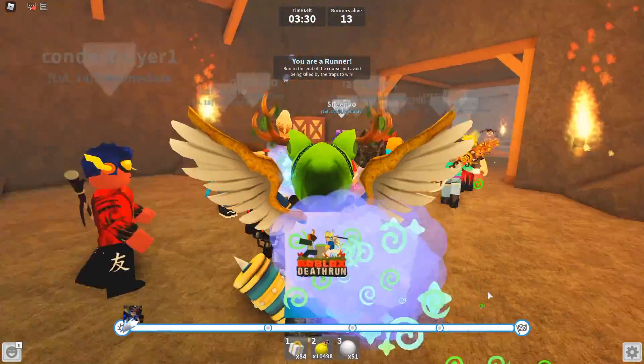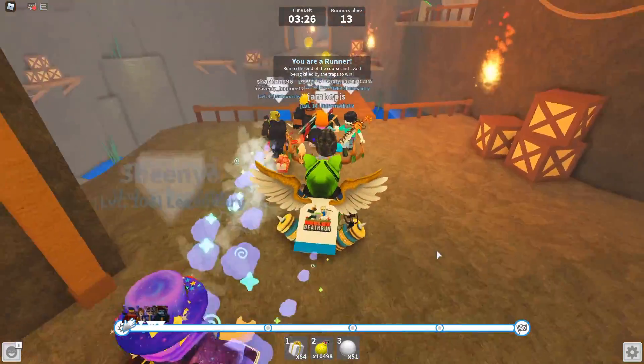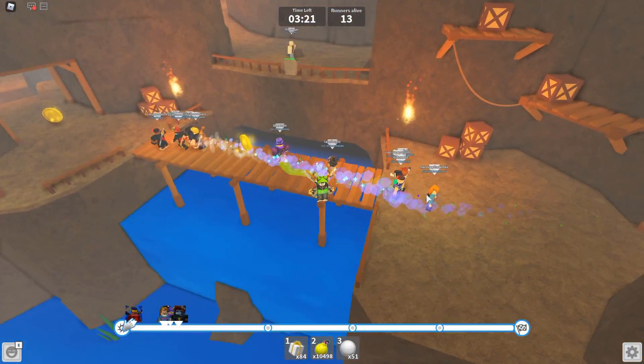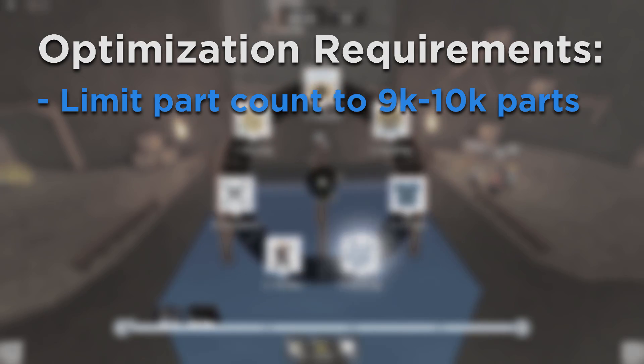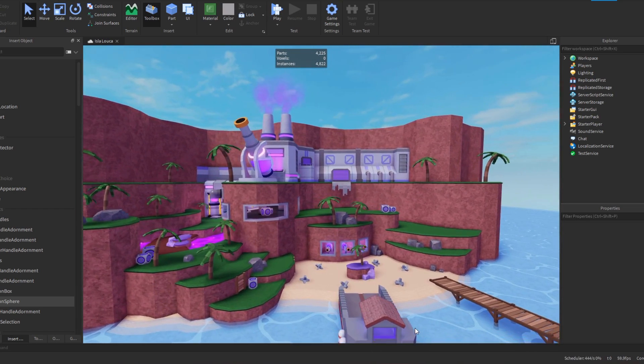Maps in Deathrun are known for being some of the most detailed and high quality maps in any Roblox game. But with Roblox being a low performance game engine, you'll have to find a middle ground between over and under detailed. Overall, you'll want to limit your part count to around 9,000 to 10,000 parts. To view your part count, you can use a plugin designed for this purpose — there are many, and I've linked one in the description.